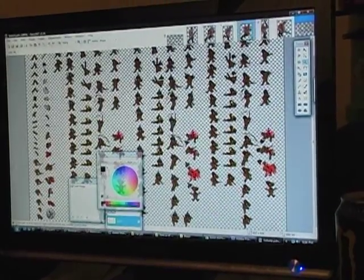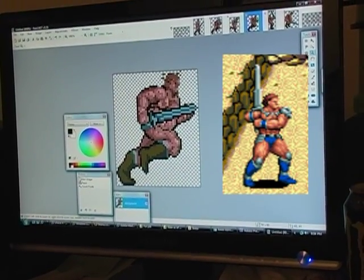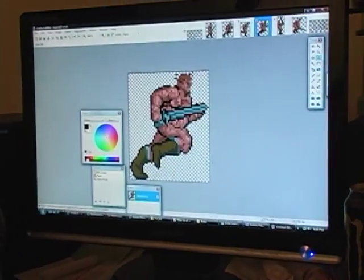If you look at my Bullock character and compare it to Golden Axe's graphics, you'll notice some similarities. It's because I based it off of it with the idea of trying to replicate that look, that shading and that art style — and I suck very, very hard. But that's because I'm reading. I'll show you my books.